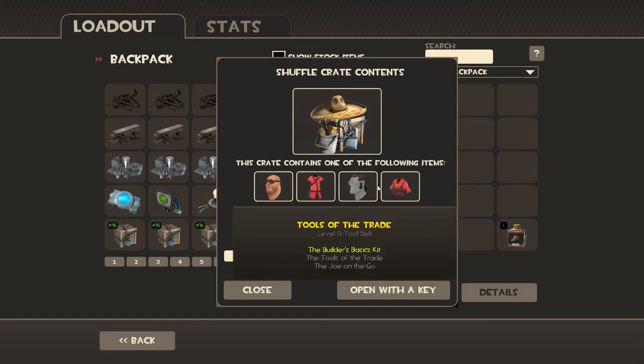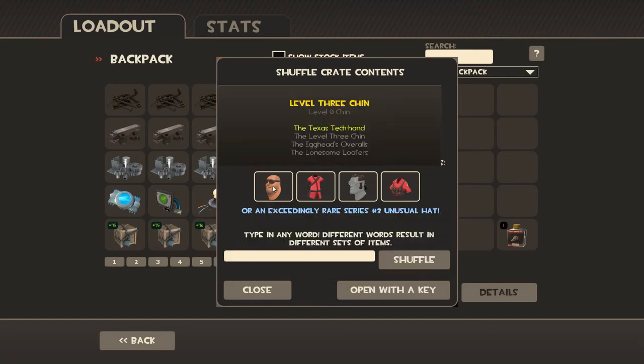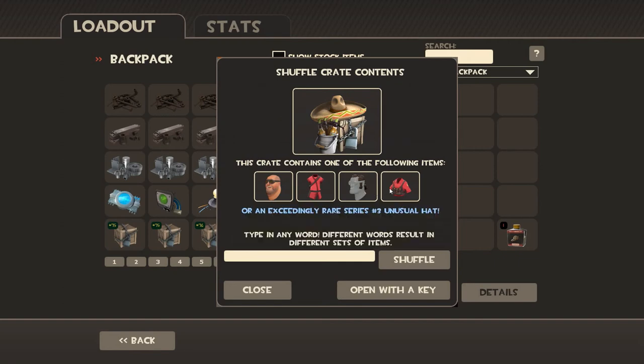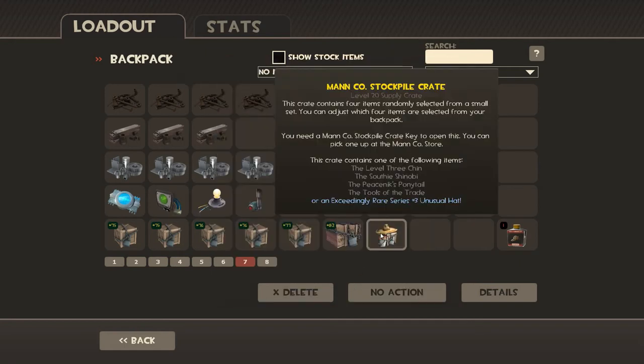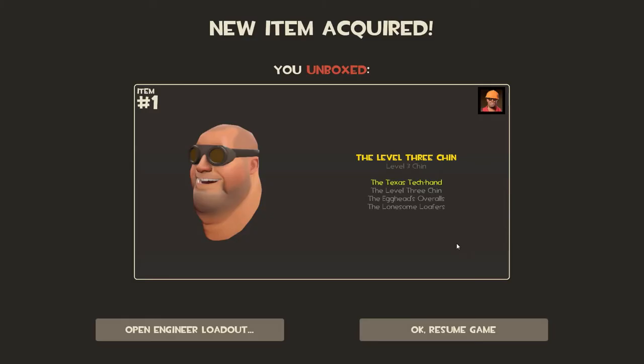Let's try another one. I want the gut — that would be awesome. Why is it giving me the same thing? It's not giving me anything different. I still have a chance to get one of three items or possibly an unusual. Let's just go ahead and open it. I better not get the chin again. God damn it. Are you serious?